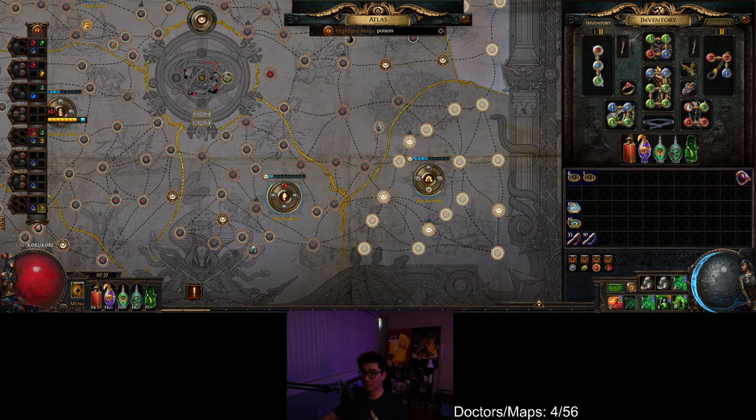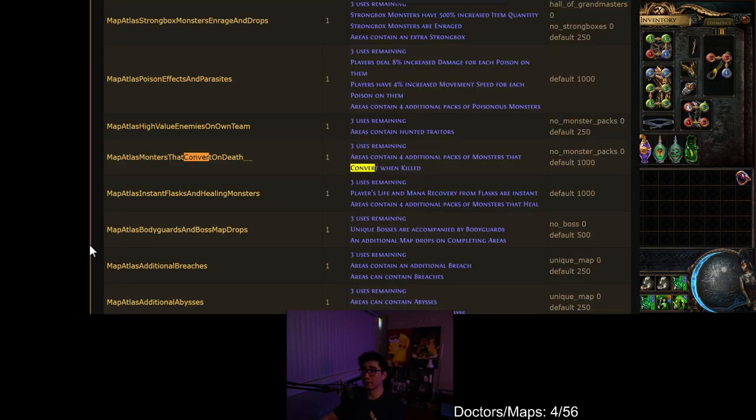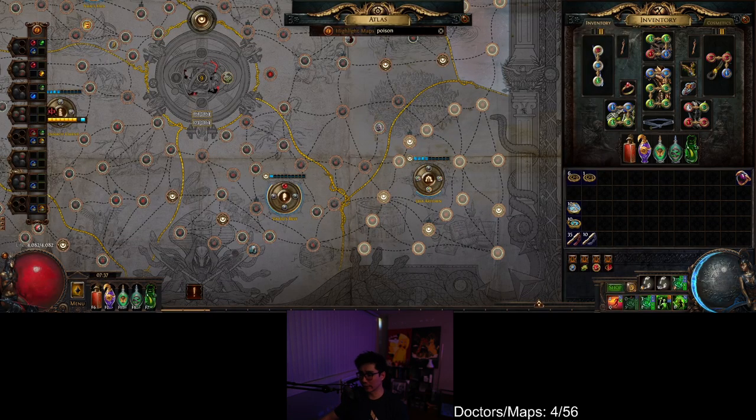What about monster conversion? Monster conversion is pack size. Control-F 'convert' — 'convert on kill.' You can see that is a monster pack-size sextant and it is 1,000 weighting. So you go ahead and keep that one. Then you do this all the way around.